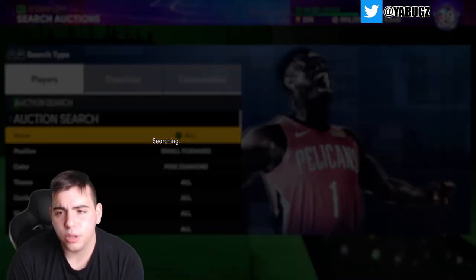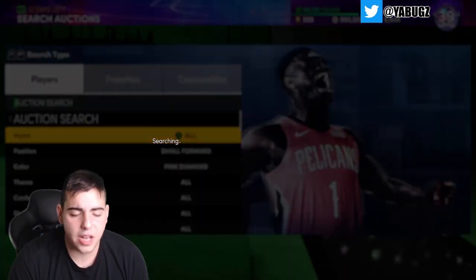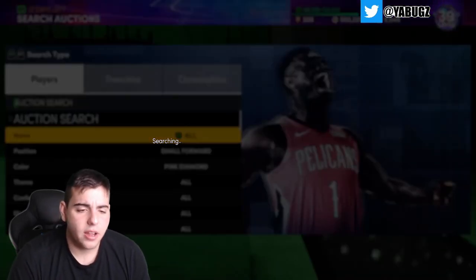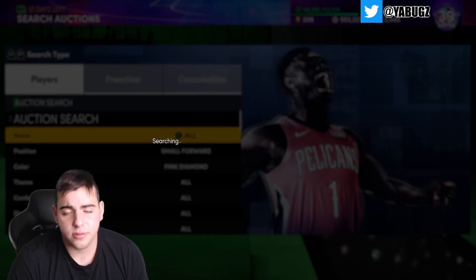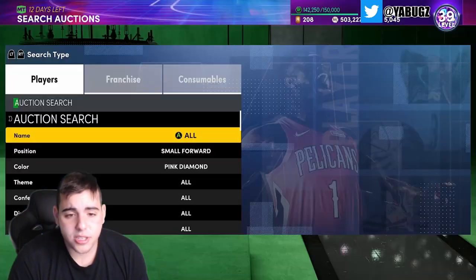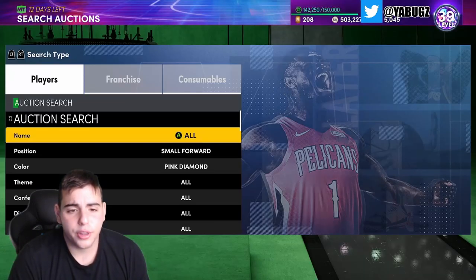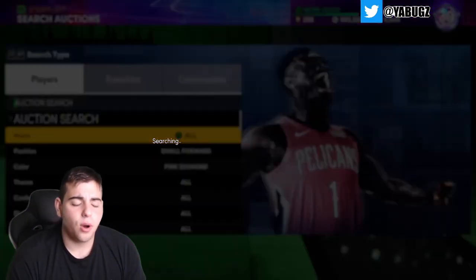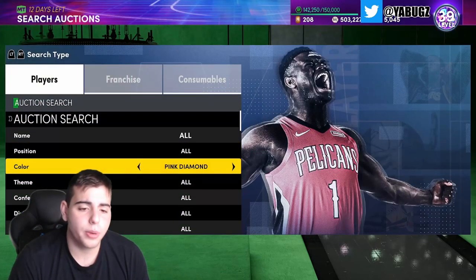Small forward pink diamond — we've got Pedja, Dominique, Grant Hill, and James Worthy. James Worthy really isn't the best, but you can make a little profit if you get lucky with a shoe or badges. Small forward pink diamond is definitely one of the best snipe filters in the game. Snipes are just very hard to get right now — I feel like everybody is playing MyCareer, which is a big upgrade on next gen.